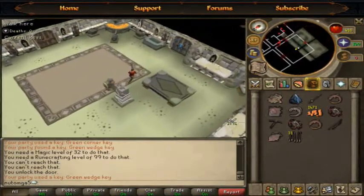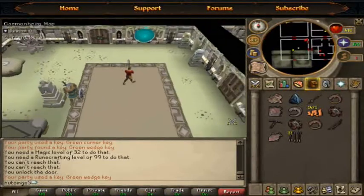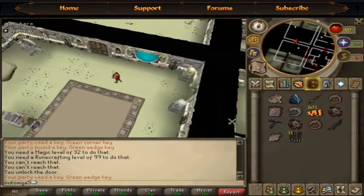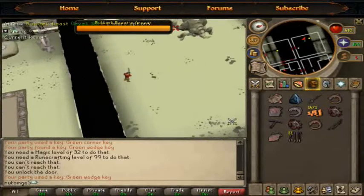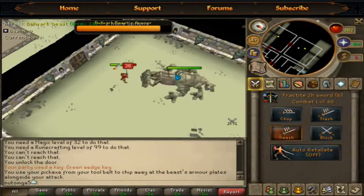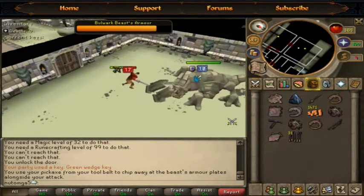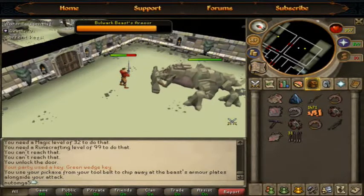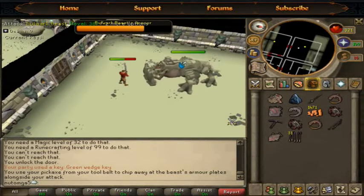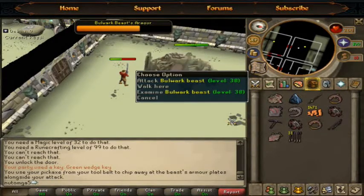I think I left the keys somewhere — oh no. Alright, let's slay the bulwark beast, you freaking nugget! It's kind of easy to solo him with smash weapons — it's not really hard. You just basically smack him till he dies, that's your main goal.